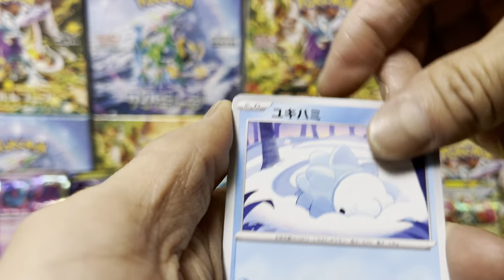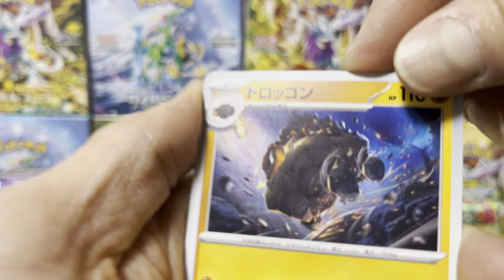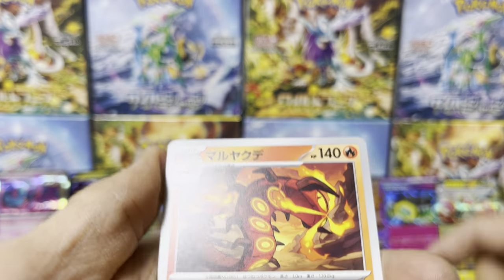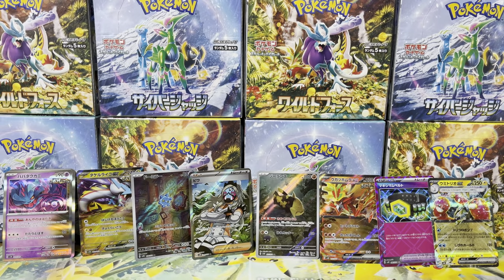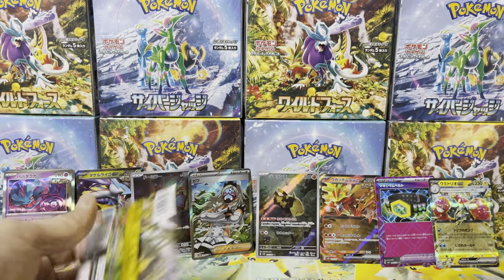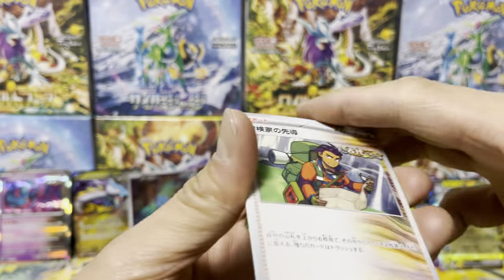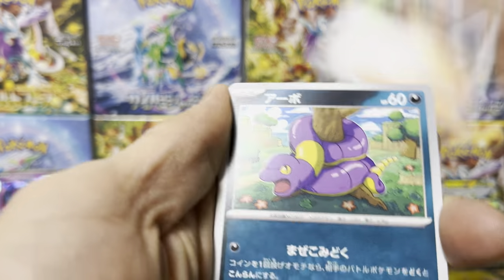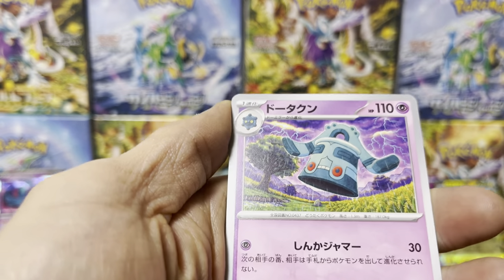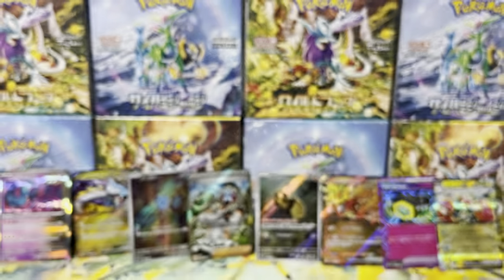Buddy Puffin. Snom — seen that. Rolycoly evolution, Carkoal. Carkoal, Heatmore. Centiskorch. Really small set — a lot of repeats already. Explorer's Foray. Totodile — seen that. Turtwig. Oh — Bronzong! There's a thunderstorm in the background, beautiful purple sky.